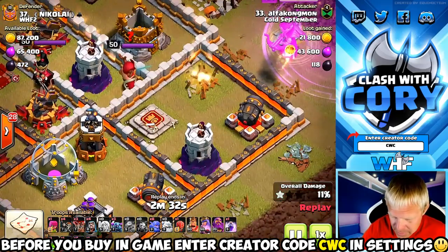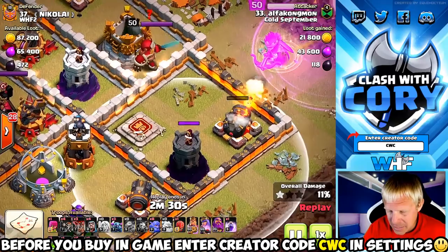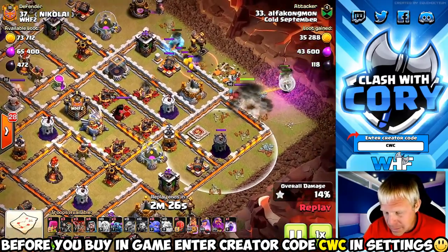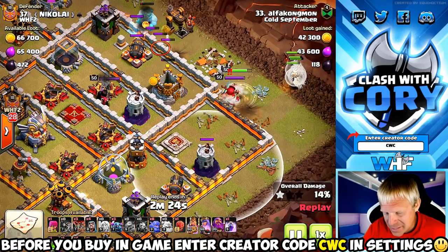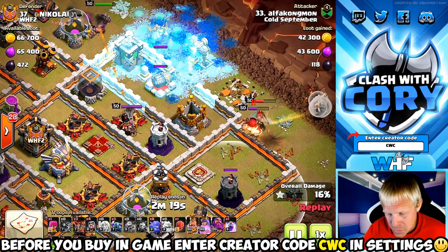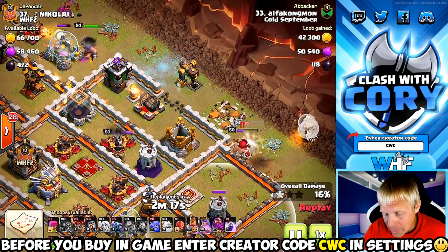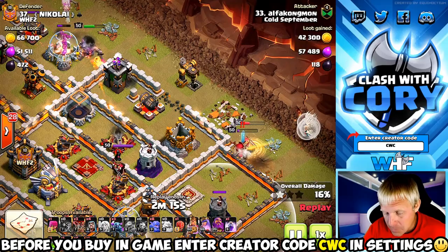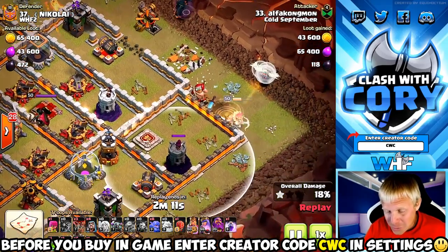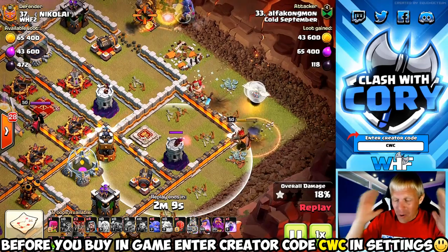He's got a queen charge starting over on that side. He obviously wants his queen to walk to the left, but this wizard tower is not double-spaced back from the cannon, so there's always a danger she might try to wrap back around for that wizard tower. Let's see where she goes after this king — she's pretty far in there, she's probably going to continue walking over there towards the right. He's already gotten a wall break over there on the cannon section so it's definitely where he wants her to go.